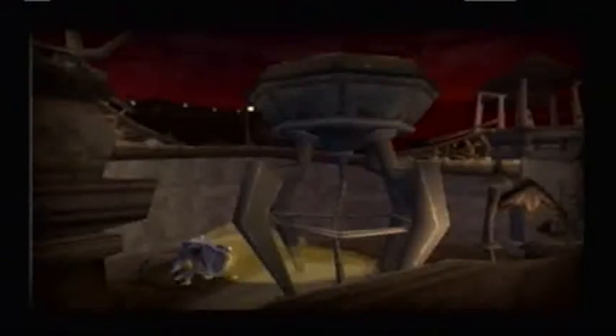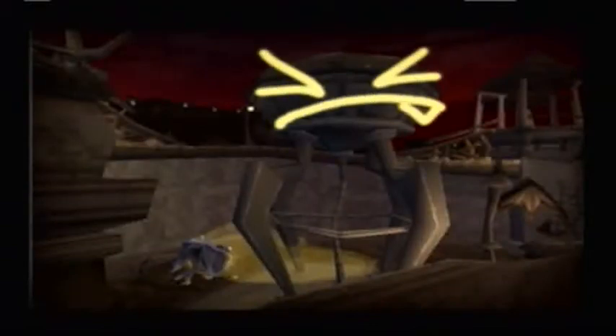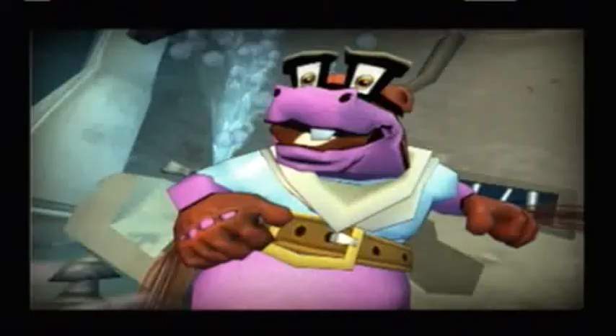No, really, Sly, I'm serious — the Contessa has a giant attack robot. It just looks like a water tower. Once you've pulled off all these jobs, we'll be ready to make a play for the big guy.